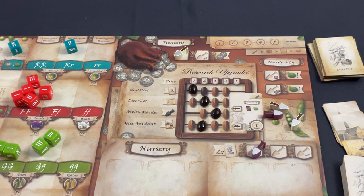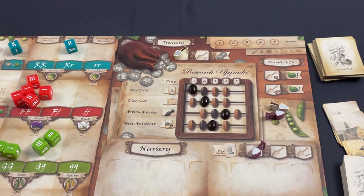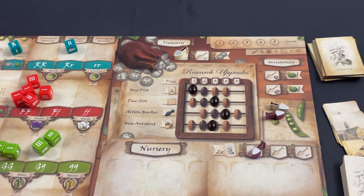Armed with five coins the automa goes to hire an assistant — the last one in the row that I wanted — paying two coins to acquire her. So that's its turn. For my purchase I acquire the shovel for a fourth action. The automa's second buy follows the double arrow to a die slot, spending two coins to acquire it. Then everything resets.